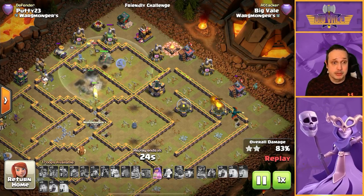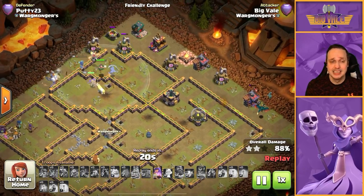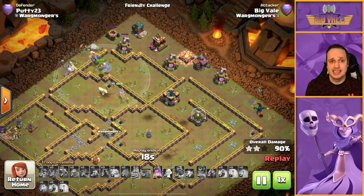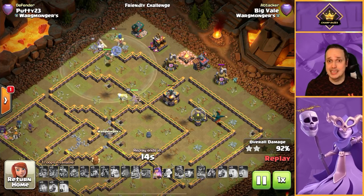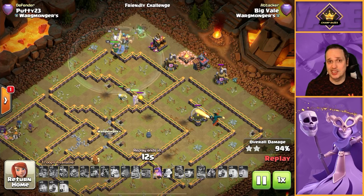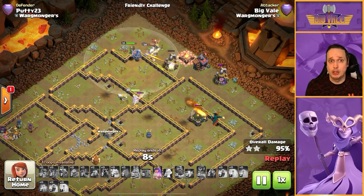That was decent — we got good value over at nine o'clock, it really set the tone for the battle, and it meant we had enough room to have an invis left over with some rages and freezes. So we weren't caught short later in the attack, which is ultimately the main part of this push. Three stars, swag queen ability — beautiful.